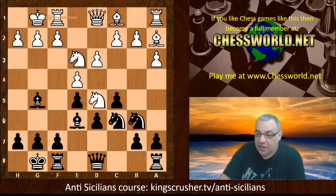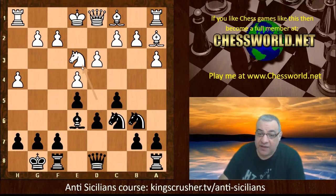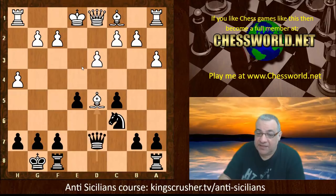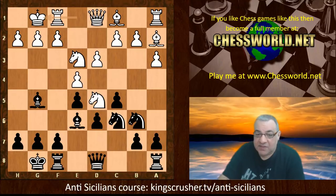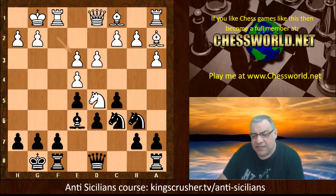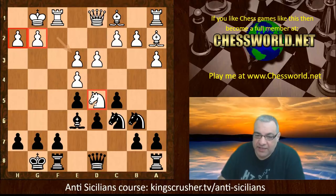White castles — h4 doesn't really help as black is going to take on e3 anyway. If the lock on d5 is released, d5 from black gives a really comfortable game. So white just castles and Magnus plays Bishop takes e3 without any prompting. F takes e3 slightly weakens the kingside — only two pawns there, slightly weaker. It does increase control of the d4 square though, and white seems to have more central advantage, but the king has been slightly weakened.